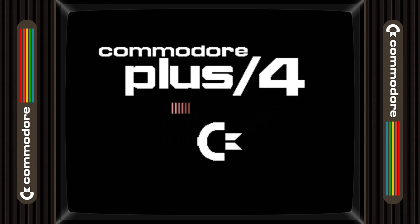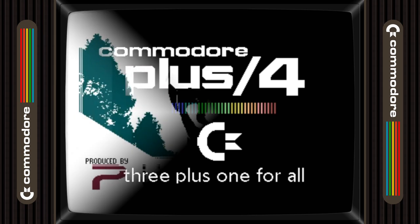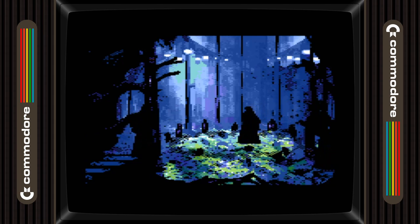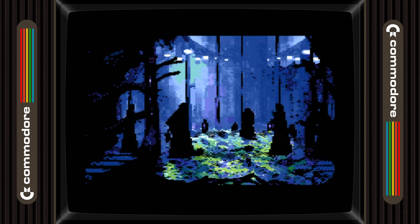Commodore Plus 4 enthusiasts and those with expanded Commodore 16 machines are in for a treat as Pulsar, the development team behind Pets Rescue and Alpha Ray, are back with an epic story-based exploration game called Lykaea: The Lost Island. RGN featured the Commodore 64 version of Lykaea in its recent C64 Roundup series, and as good as that version looks, the Plus 4 version of the game is graphically stunning for an 8-bit machine.